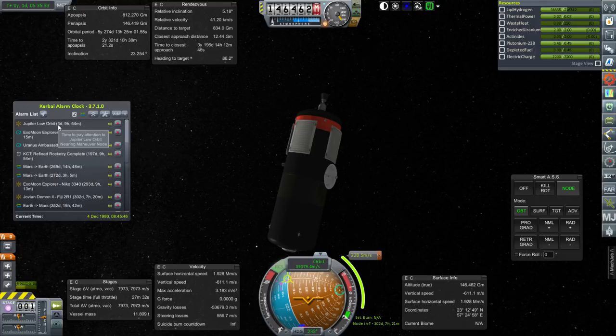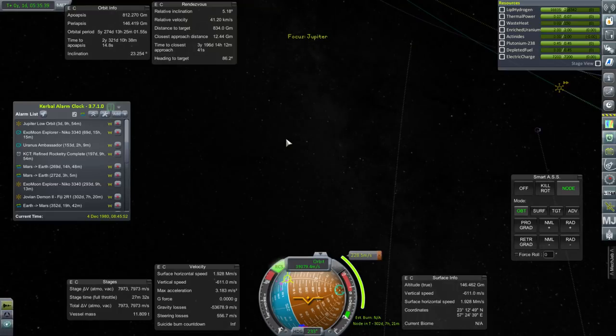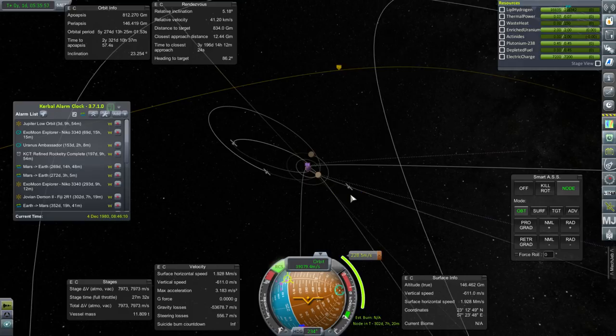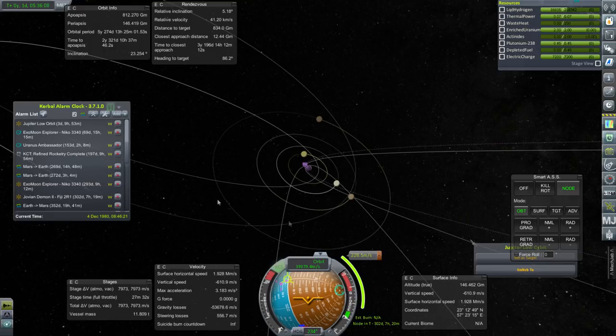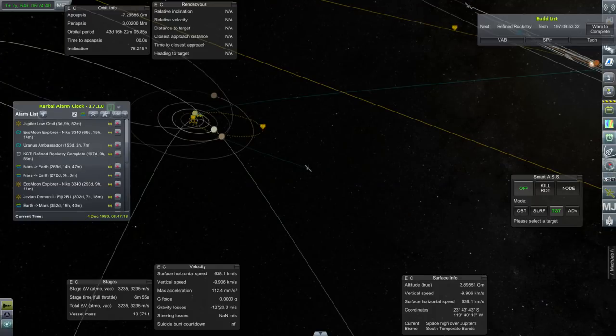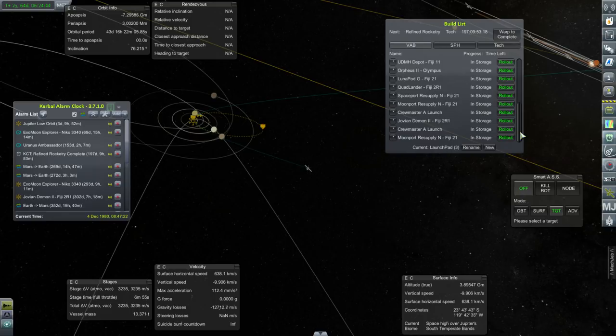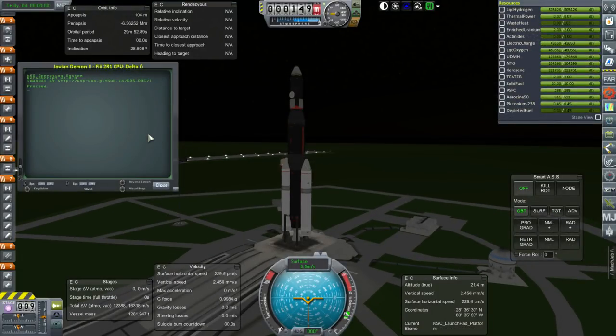That Jupiter low orbit mission maneuver node — we'll have to take care of it pretty soon, it's coming into Jupiter quickly. Let's switch to it just briefly to make sure the alarm is correct. Leaving enough time to get the next launch off — Jovian Demon 2 takes a day to roll out so we'll be fine. Here is the second launch and if it goes as well as the first we should be in good shape, providing support around Jupiter for other missions that might need to be brought into a lower orbit.